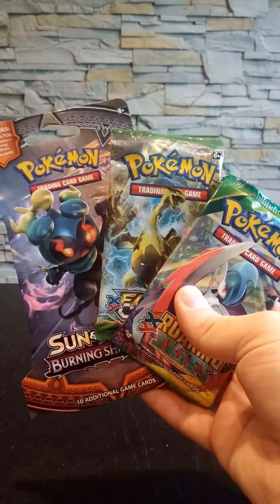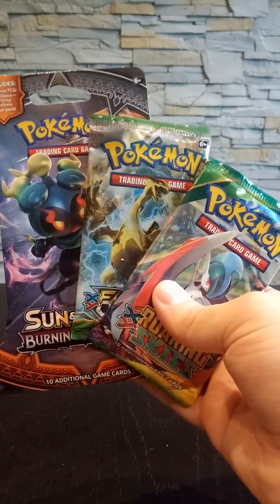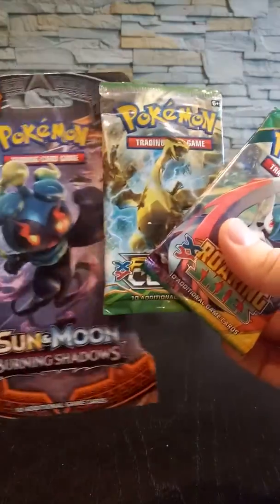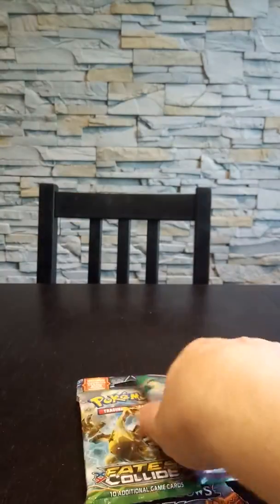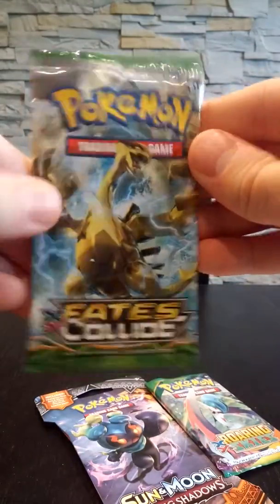Hi everybody, it's Arnold here again, and today we are doing as in the previous video, we are opening up three random booster packs. I have a Burning Shadows, a Fates Collide, and a Roaring Skies — two X and Y sets. Let's start with the Fates Collide pack.